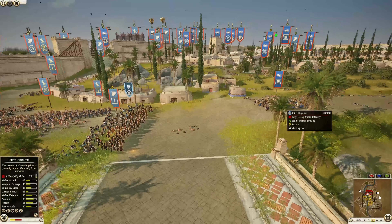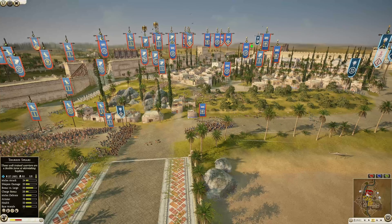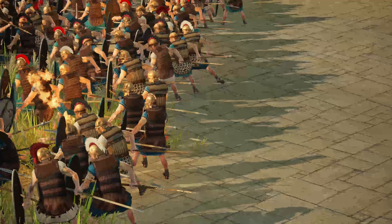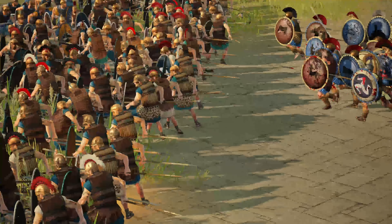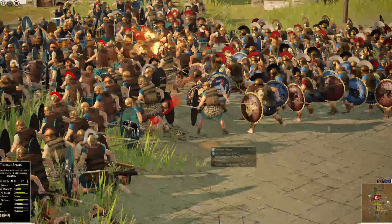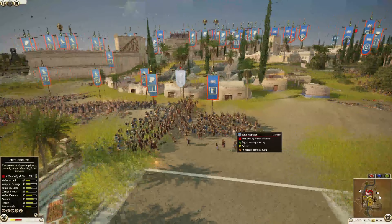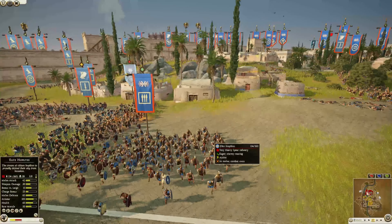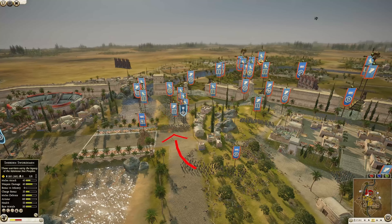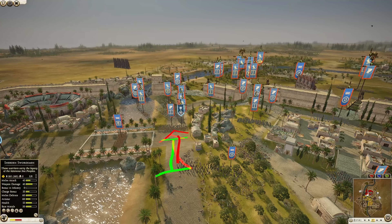The thoreos spears are probably about to suffer a rear charge from these elite hoplites. They're charging in — so the elite hoplites are going to make their way over and help break this unit of thoreos spears. I'm not sure why he columned them up like that. Maybe to get the mass charge — he could have just charged the mid, but he did this column and then charged like that.